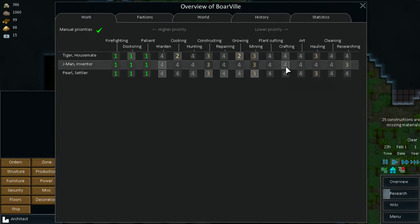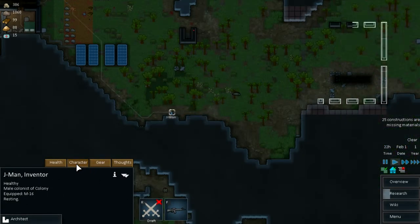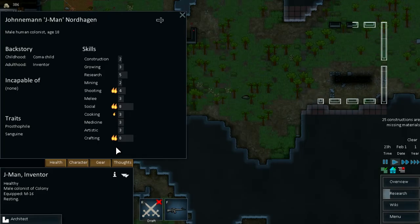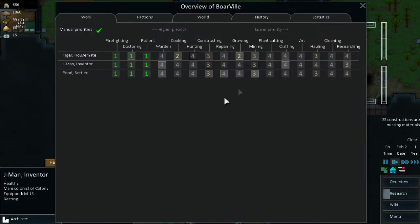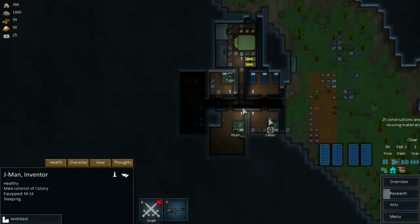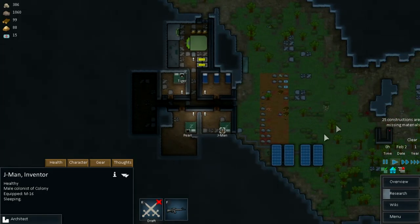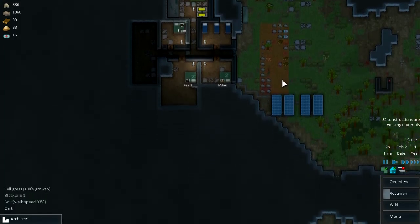Who is good on crafting? Jaiman, do you go to crafting? Jaymon has a passion for crafting so he can actually be a crafter. Let's go to Overview and Jaymon, you're going to be crafting at level 2. From tomorrow he will be dealing with all the stones in here, so that should go easier for us.